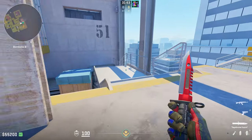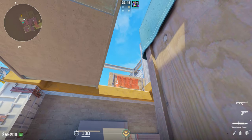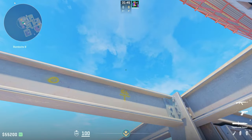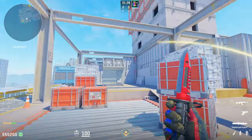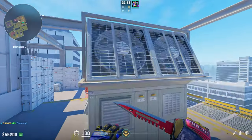Now for the flash — super easy, same corner. You're just going to put your crosshair right over this yellow symbol on this steel beam, and in the sky it should look something like this. Just a simple left click. This flash is super effective — it pops directly over this wall as a pop flash, giving the CTs no time to react.